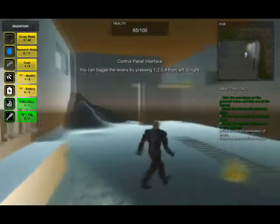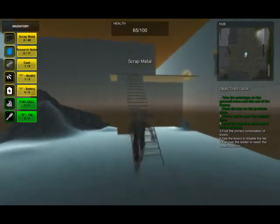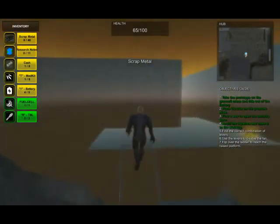Here you can see that the fan is spinning. There are levers you can use to control the fan, however we don't know the combination yet, so we'll need to continue on by going up the ladder here.